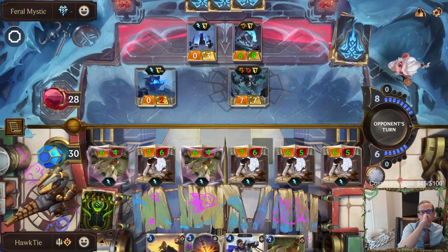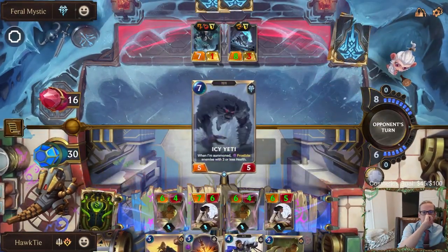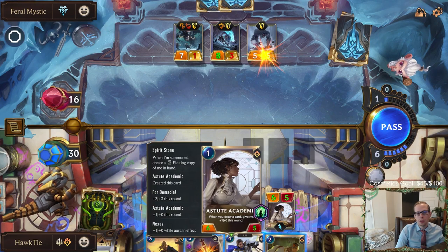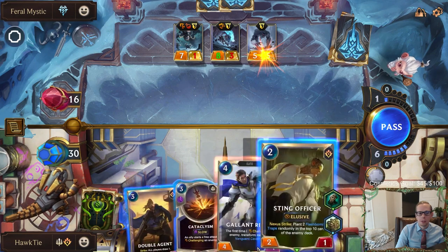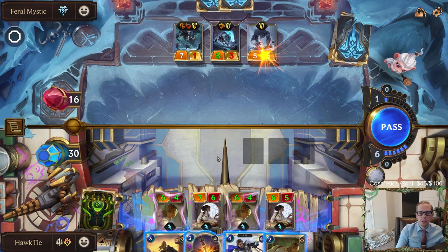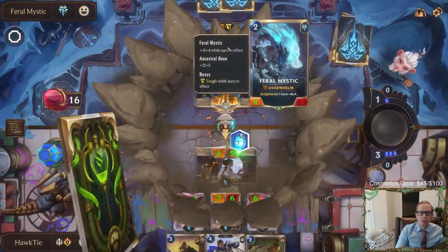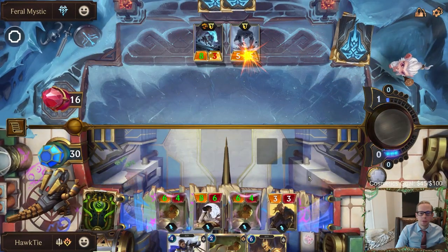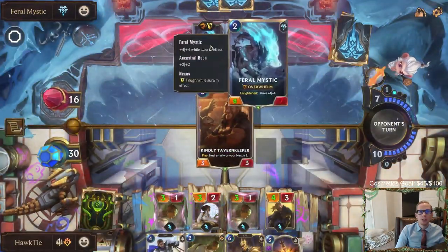This is honestly not that great for us. I can block all of these. We're going to kill the Usgar - I'll use one of these Astute Academics. Or if I attack with Sting Officer we can give them three more Puff Caps. We could play the Double Agent, attack, and draw a card. But the Double Agent can block better. Yeah, we'll have Double Agent block. This thing's got Overwhelm. Finally found a Champion.